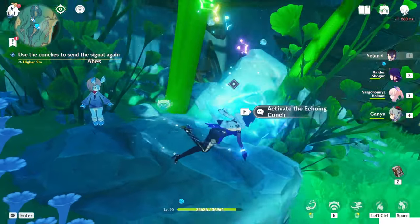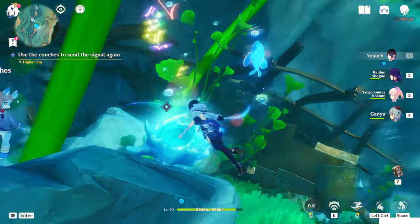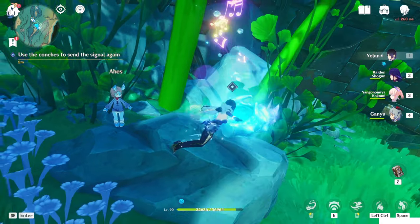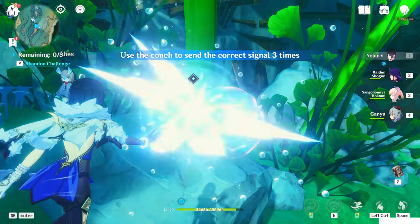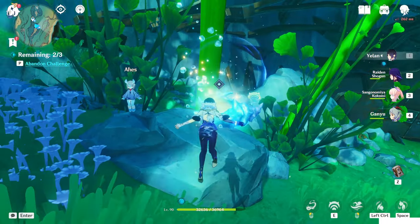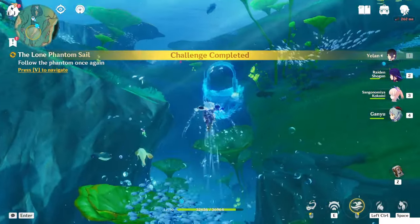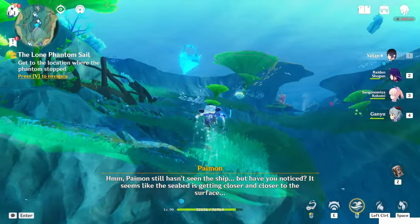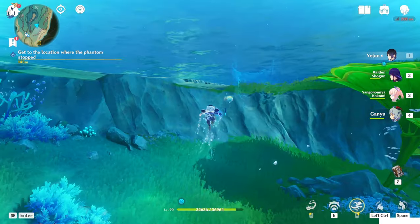You still have the power. Activate the echo. If you lost the power, just interact with that and use the normal attack. Now activate the conch: hold the skill for one second — that's long — then press once — short — then hold again — long. The phantom sail is going more to the surface now. We'll disappear and have to go above to the beach.